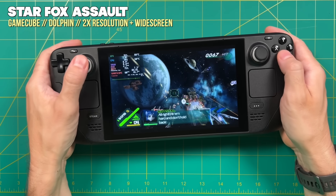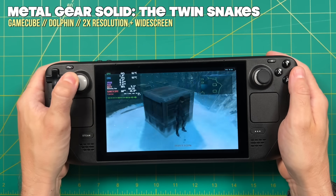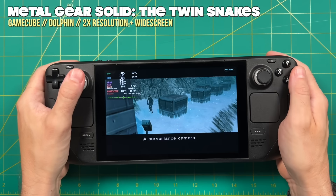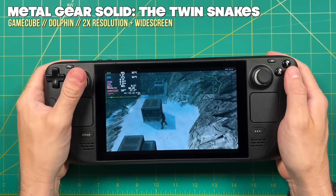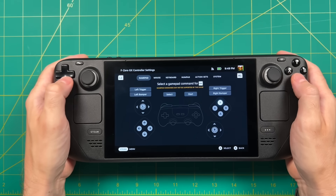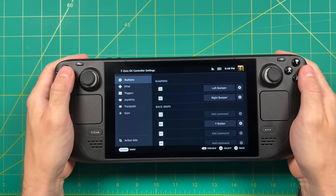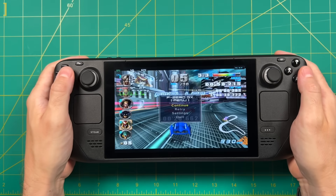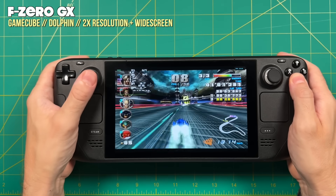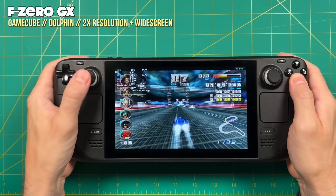The emulators have improved over the past six months. I have turned on the widescreen hack — most games will play just fine like that, but you may get some distortions with certain games. One thing I do recommend is going into the controller settings for each game and consider mapping one of those buttons to the back paddle if it makes sense. For example, with F-Zero GX, I have mapped the boost power button to one of the back paddles, which means I can hold the accelerator while still pushing the boost when I need it — making the game so much easier.